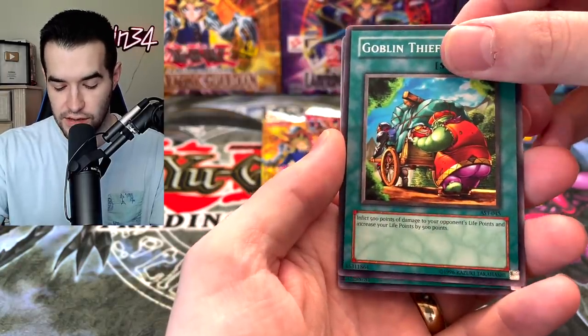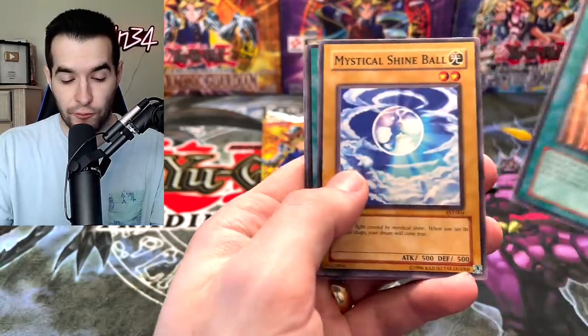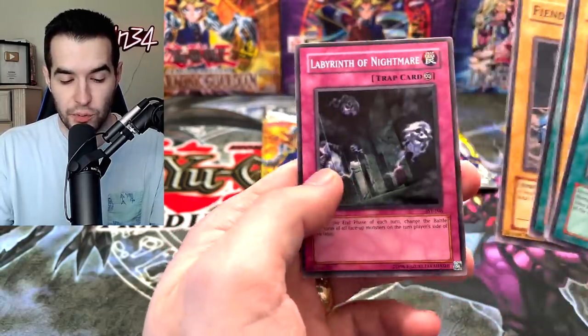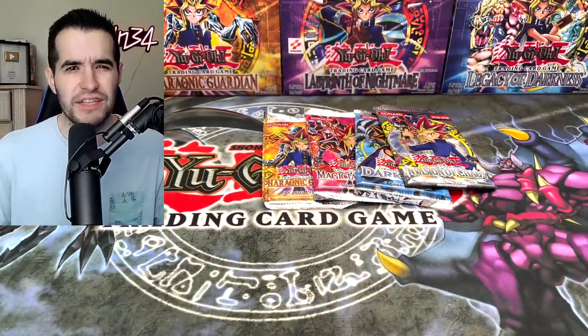We got a Goblin Thief and Triangle Power. That is not a foil, not what we're looking for. Mystic Shine Ball, Fiend, Scorpion, Labyrinth of the Nightmare. That's okay because it's probably the worst of the five packs, so we can save the others for later.